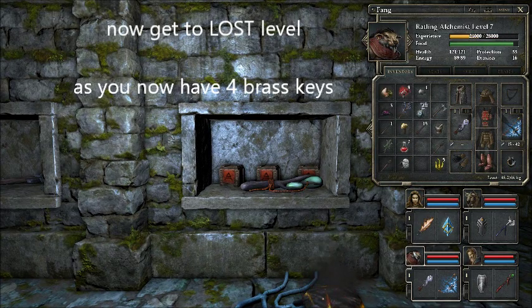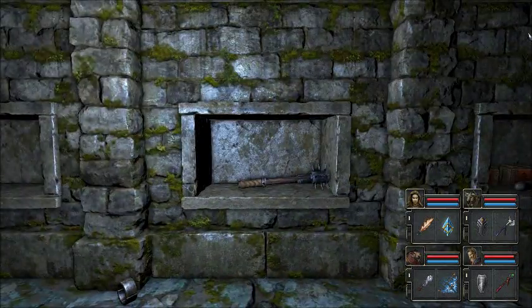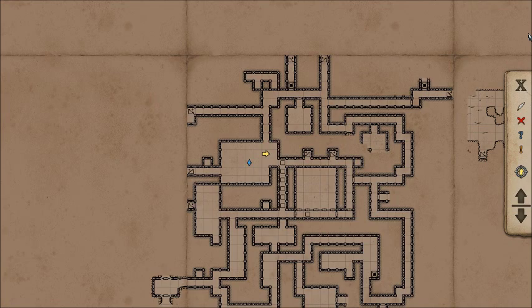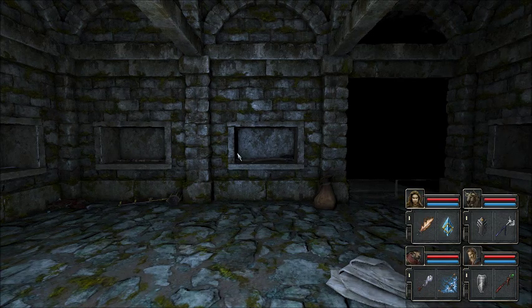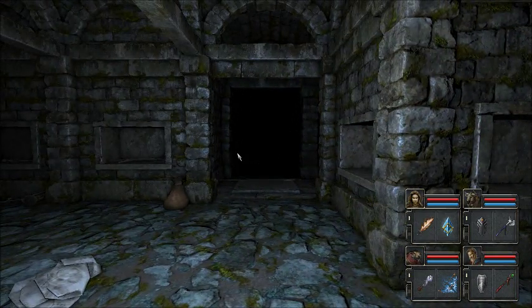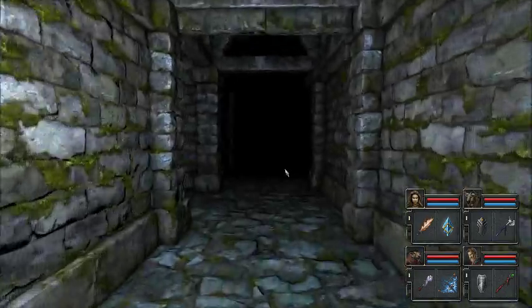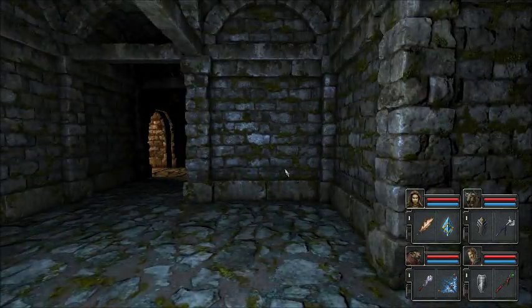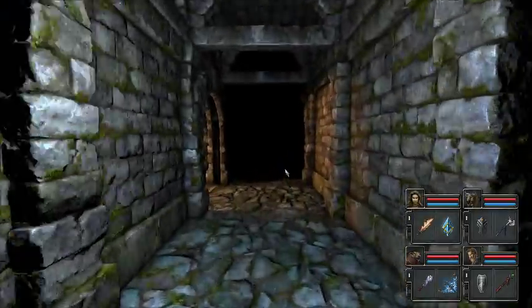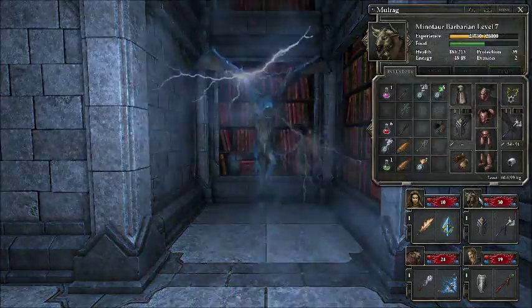So now we've got the four brass keys. We need to go to the lost area, and you can do that through the castle actually. You can go through the castle and do that. Let's give it a go — giddy odds!